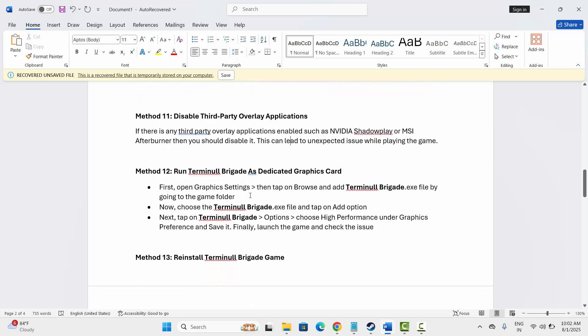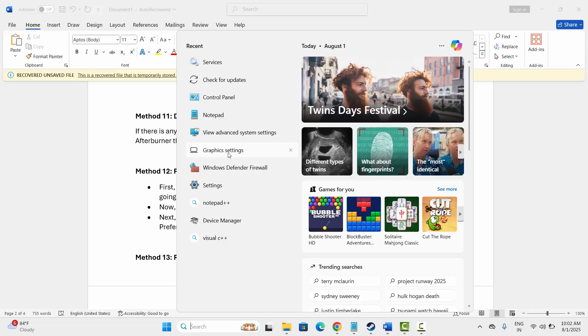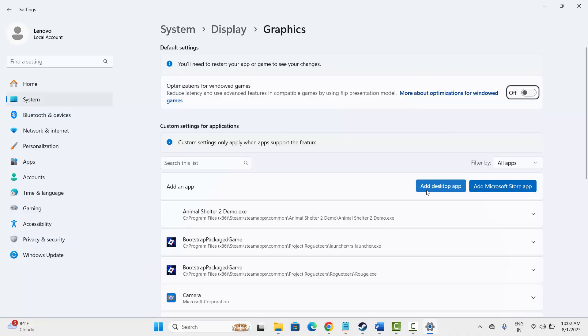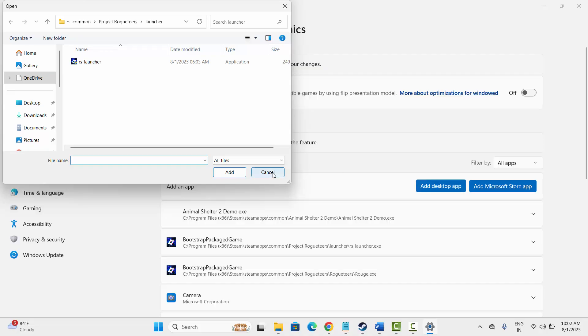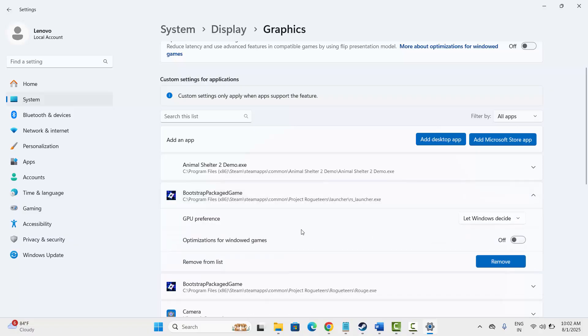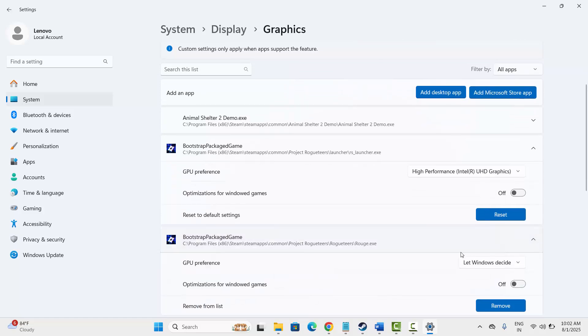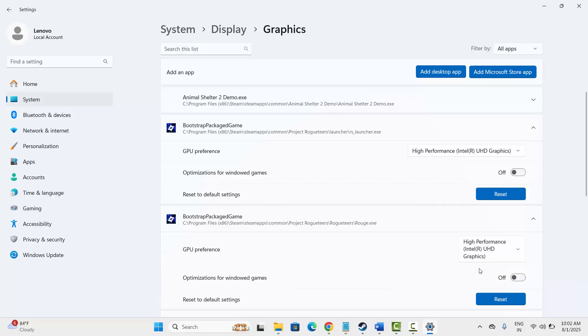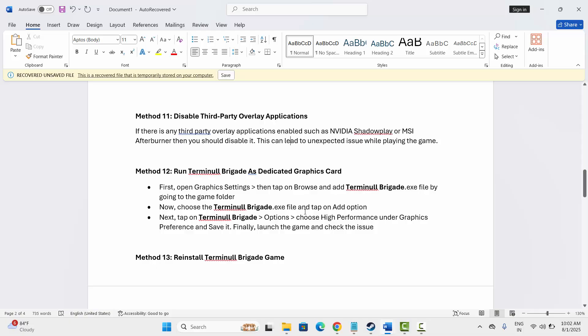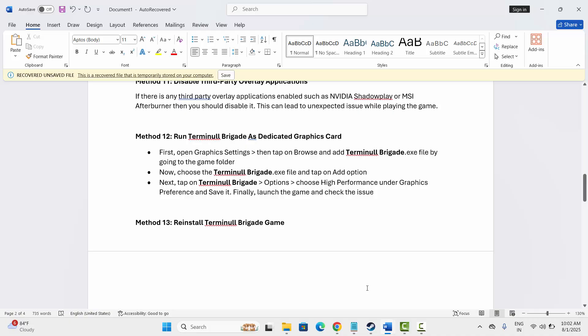The next solution is to run the game on a dedicated graphics card. Go to the search option and search for Graphic Settings. Add the game if it's not already listed — click to add a desktop app and browse to add it. Once added, click on it, under GPU Preference select High Performance, and then try to launch the game. Check both entries and set them to High Performance.